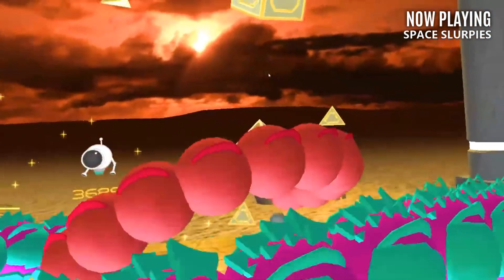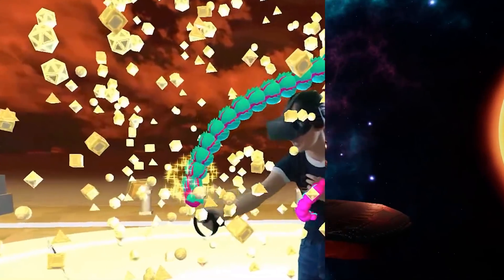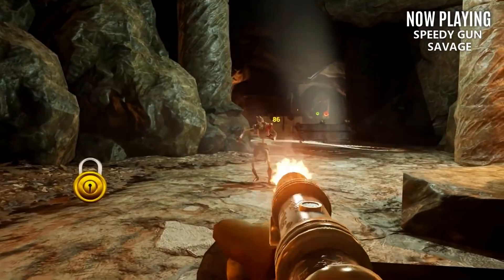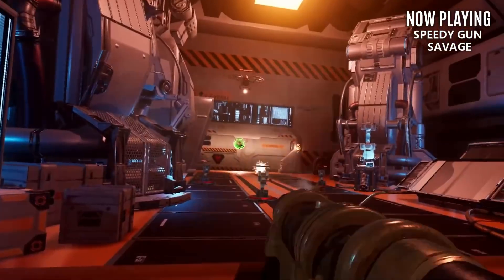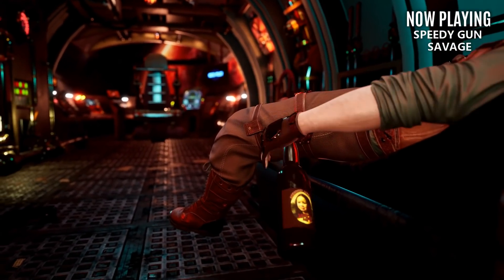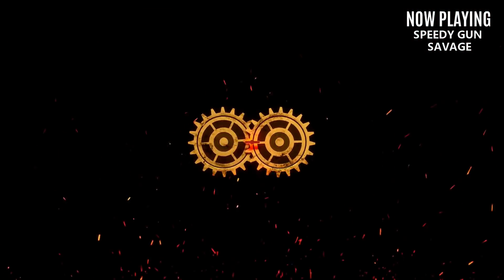The last game in this week's release window is Speedy Gun Savage. You'll take on the role of an alien bounty hunter and travel to some truly unique locations. There's a nice variety of enemies and the graphics look great, but I think we're dealing with yet another wave shooter. We'll find out more when this game releases next Friday on April 9th.